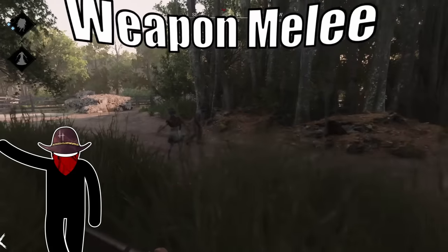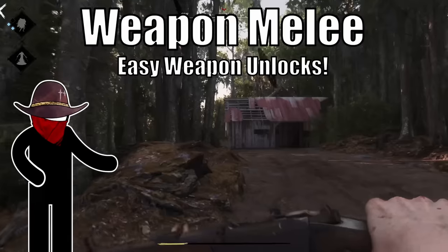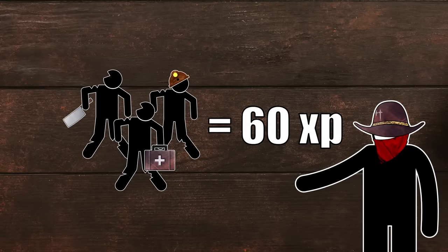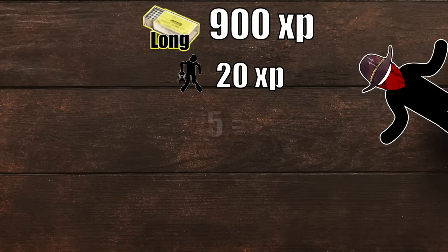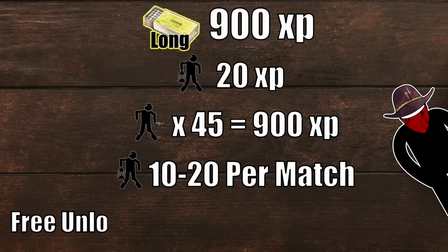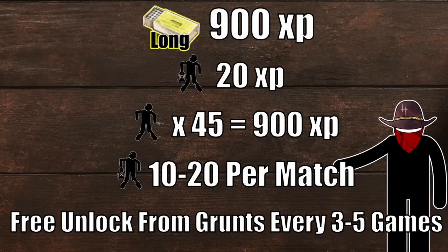You can also use your weapons. If you're in the middle of a prestige, I recommend this option. This is a great way to speed up unlocking weapon variants and ammo types. Each grunt is only a little experience, but it adds up quickly. Each long ammo variant takes 900 experience to unlock. At 20 XP a pop, that's only 45 grunts. And at 10 to 20 grunts in a match, that's an additional unlock from grunt experience alone in about every three to five games.